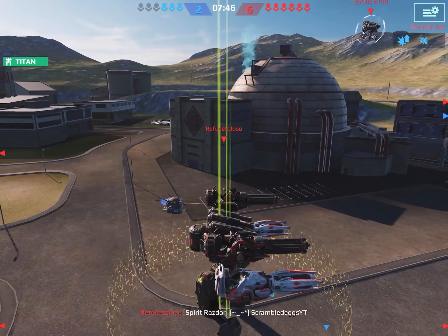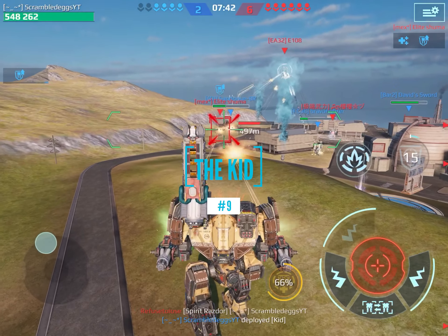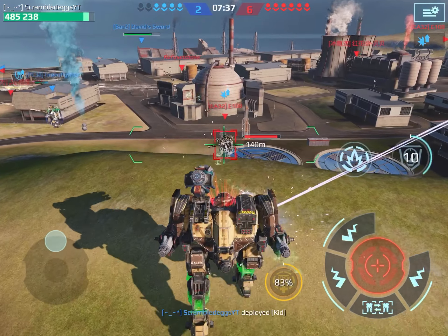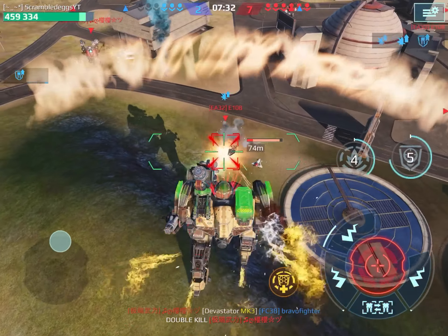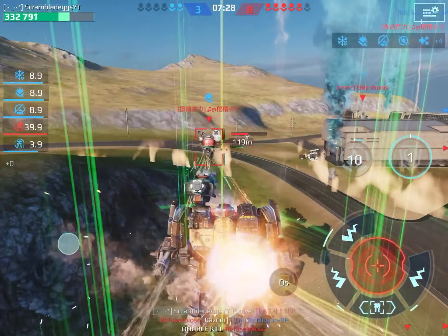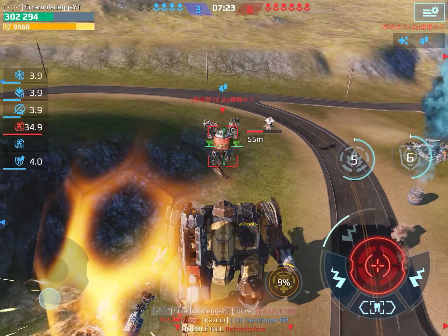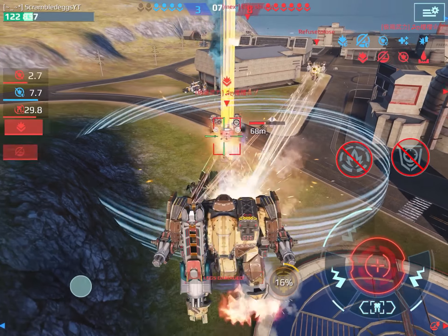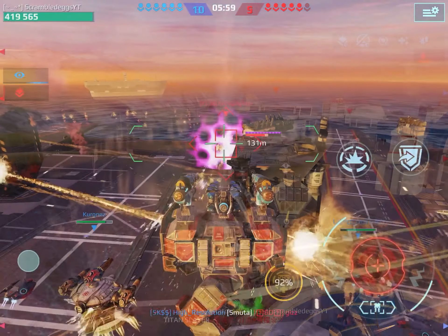Coming in at number 9, everybody saw this one coming — it is the Kid. Being the worst of the titans, it is the only tier 2 titan that everybody starts off with. But this titan actually has pretty good mobility and pretty high health, except that it has low firepower without its ability, and the stove ability while being strong is not that strong. This titan overall doesn't have enough to compete, and I wouldn't recommend leveling this titan up as it is a beginner titan. You should run brawling weapons or mid-range.